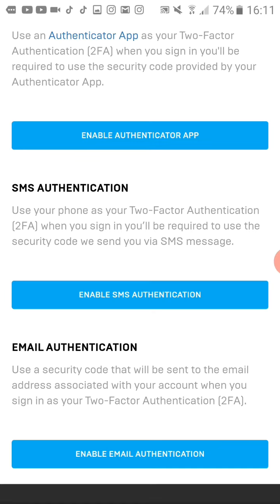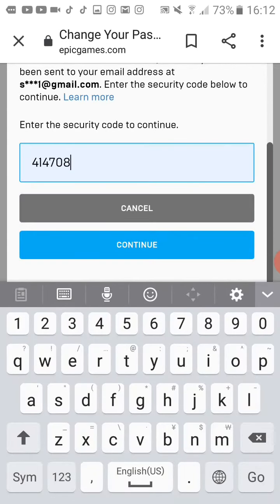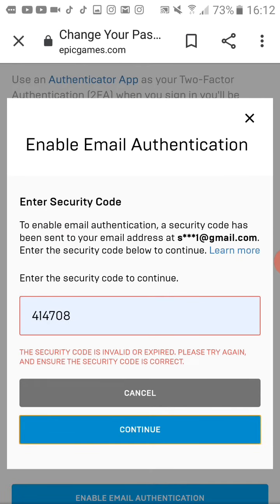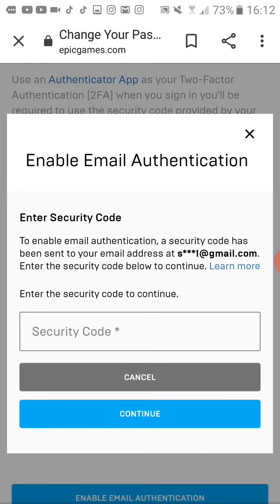If you go all the way down you'll have three options: you could either use the app, which doesn't really work that well, or you use a message, or the email. I'm using email — they send you an email, you decode it, press continue, and that is how you enable 2FA.